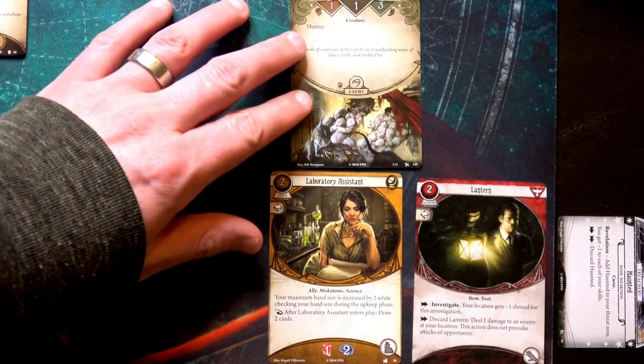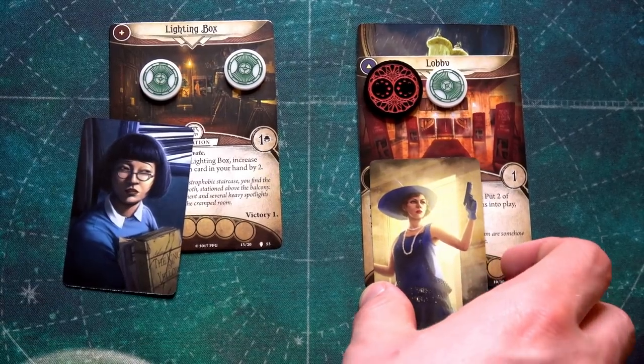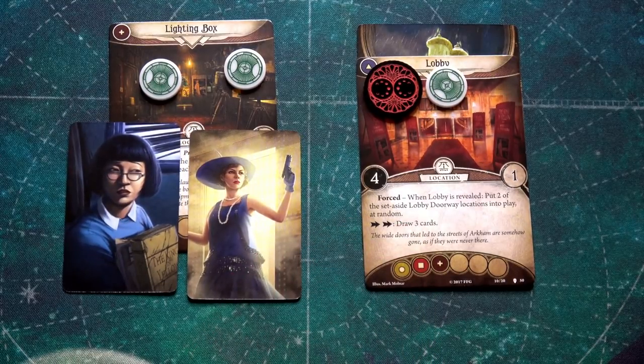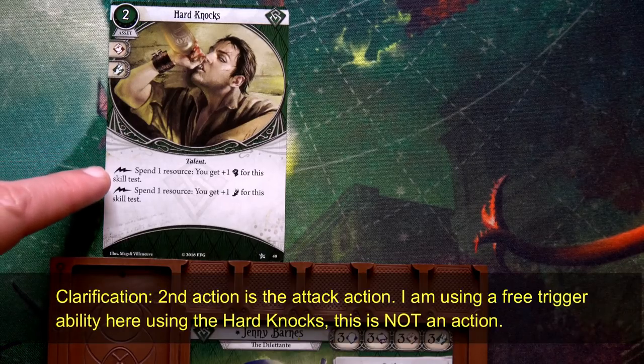Investigation phase round three. Jenny knows Min isn't the best at attacking and has rats engaged with her, so Jenny spends action one to move up to the Lighting Box. She's going to attempt a fight action. She could do an engage action first to pull the rats off Min, but that wastes an action. She decides to take the chance and fight — if she fails while fighting an enemy engaged with another investigator, the damage goes to that investigator instead.